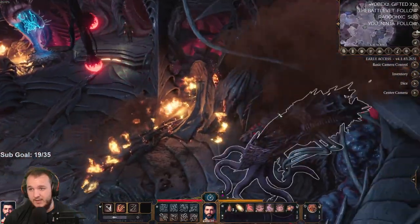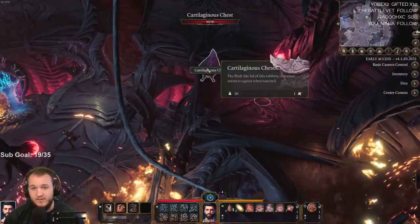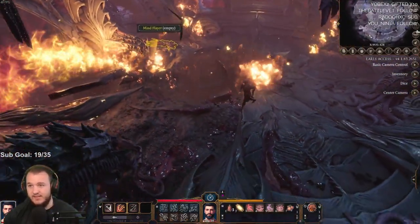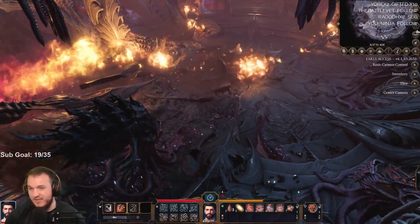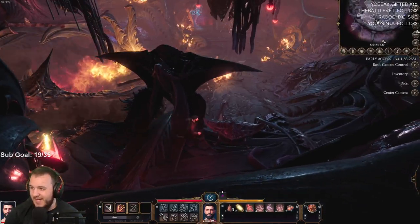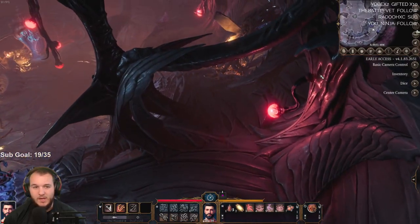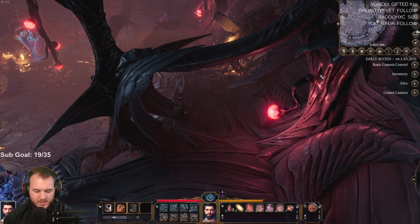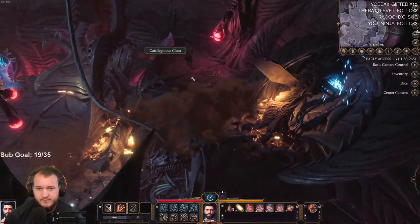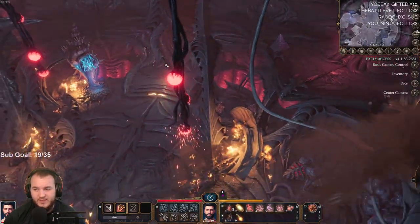Wait, can I click back here and get over here? Oh there's a chest! I saw it on the mini map and I was like — oh snap, maybe I can go up there. Oh snap. Take all. Alright, go back down.